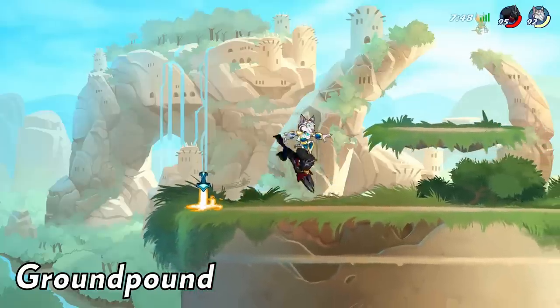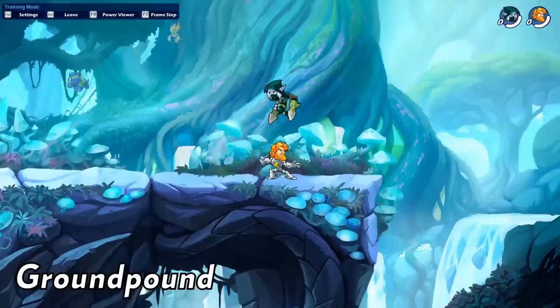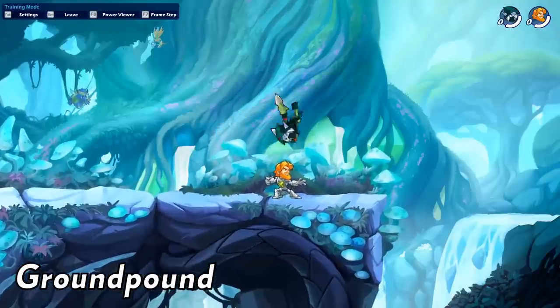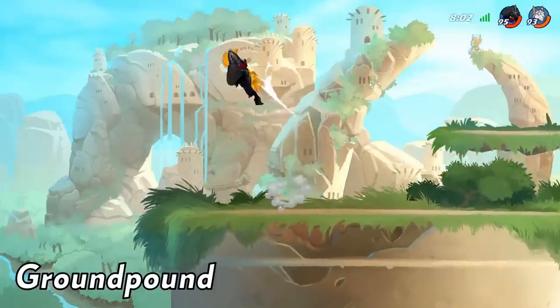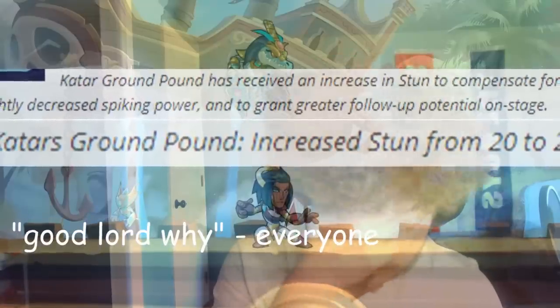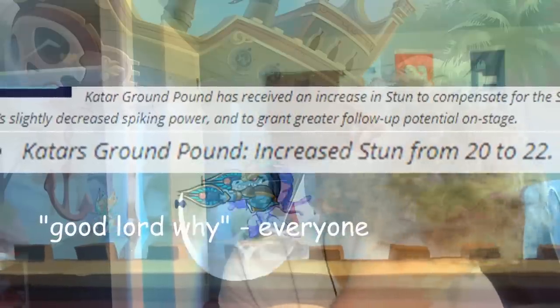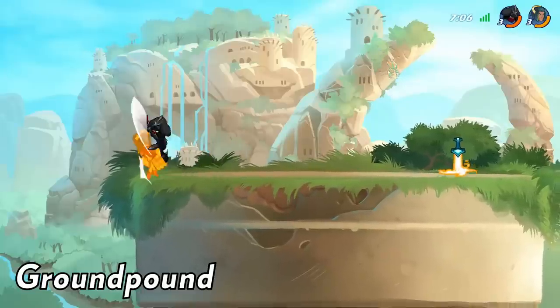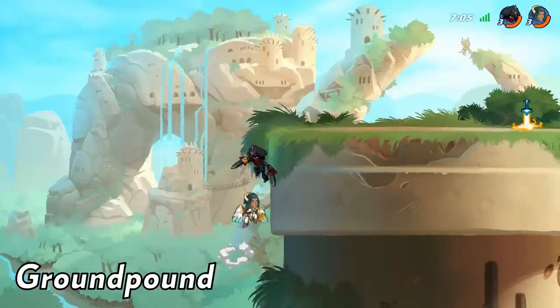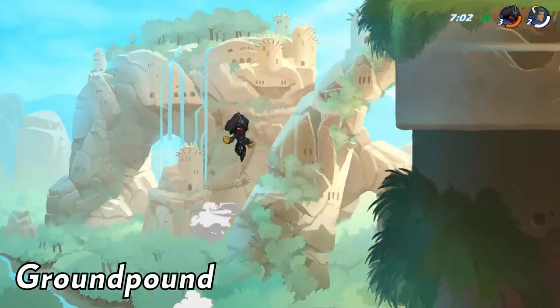It's just your typical ground pound — not really the greatest move in the kit. In fact, I think it's the worst move in the kit, really underwhelming. But it does have the true combo into dlight and sometimes recovery. Be careful when you use it offstage because you commit to a lot of distance, but it's really useful to set up a gimp or to confirm kills.